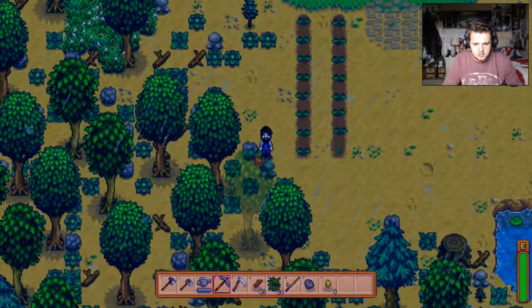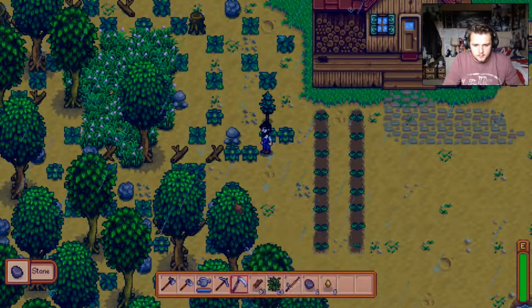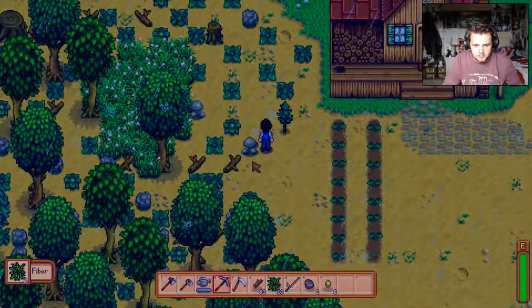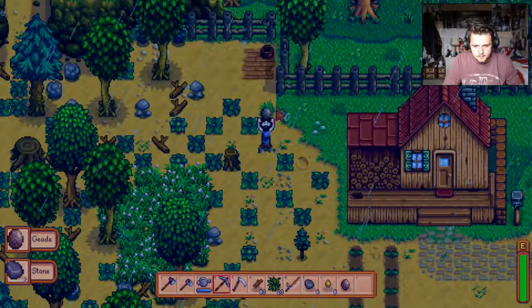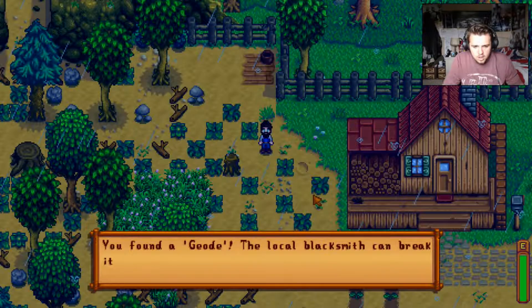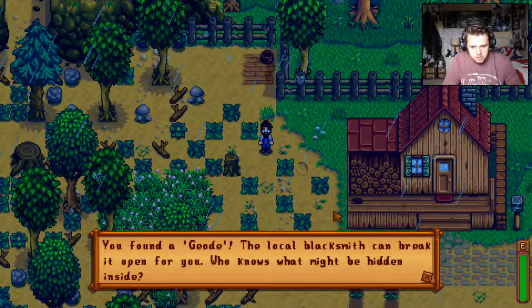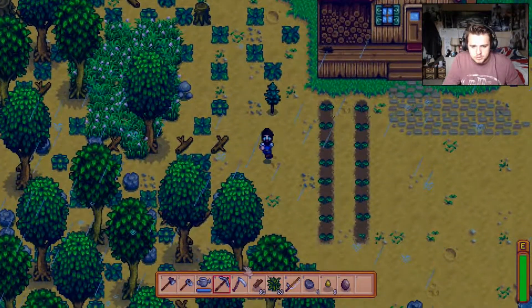There's some rock I can attack — there you go. Yeah, chop all that down, get that on the way. Missed, missed again, and missed yet again. What's this? You found a jet — the local blacksmith can break it open for you. Who knows what might be hidden inside! Alright, I'll check that out in a minute.